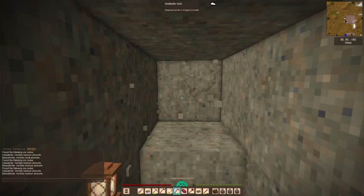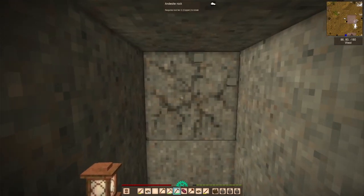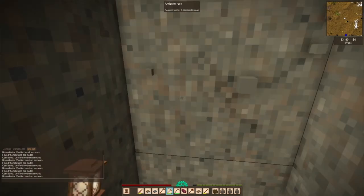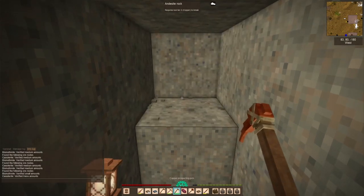You can see down there not just cassiterite, but bismuthanite — bismuth. Bismuth is another material and we can also use it to make bronze, though it requires a little bit more dedicated material gathering on our part.